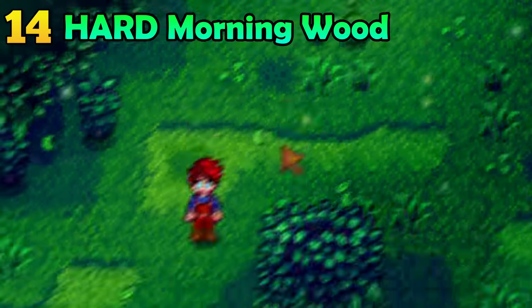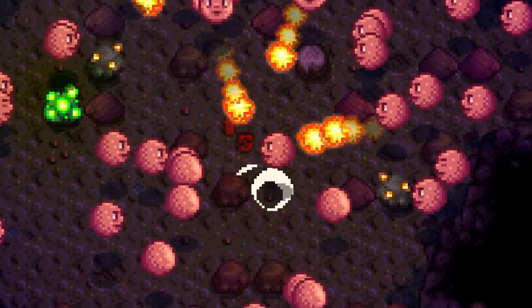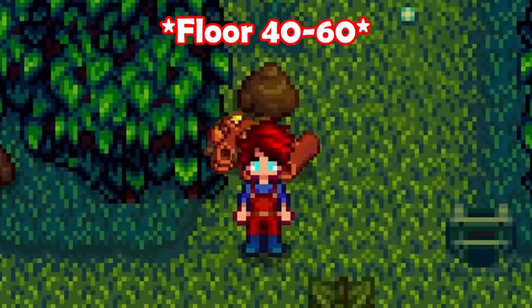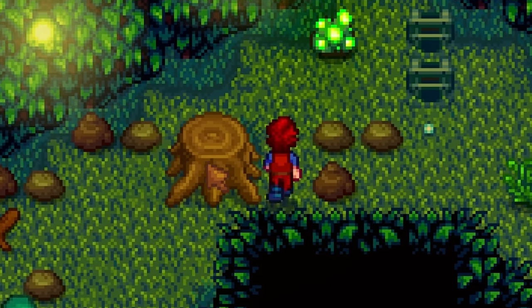If you need lots of hardwood right now, you can abuse the mines. The dangerous version of the regular mines has hardwood in it that you can very easily get. Just enter floor 35, chop down the mahogany trees and the large stumps, leave the floor and re-enter. Hardwood has never been easier.